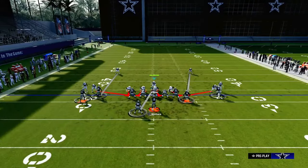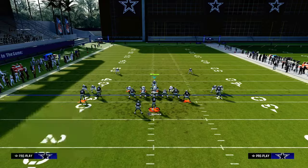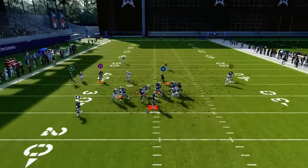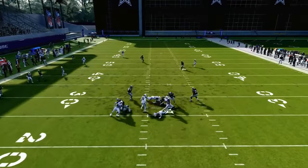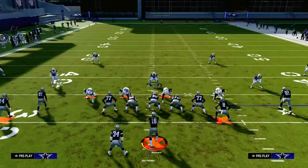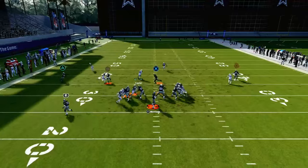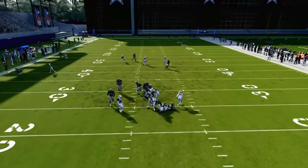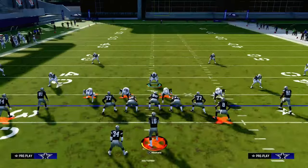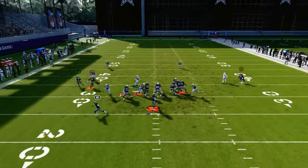For example, we could run man coverage to the right, but then on the left we maybe want to run a hard flat at deep half — then we're going to lurk any kind of corner route on around that side. This formation has a lot of potential to be one of the best defenses in the game. If you want to learn more, make sure you join the Patreon — it's only $10. It'll get you access to all of my offensive and defensive e-books, as well as all updates to those e-books and any new e-books released while your membership is active. You can sign up by heading down to the description and clicking the link below.